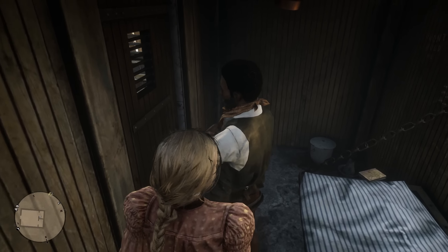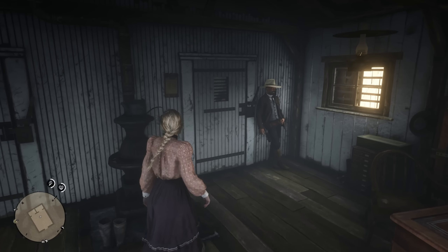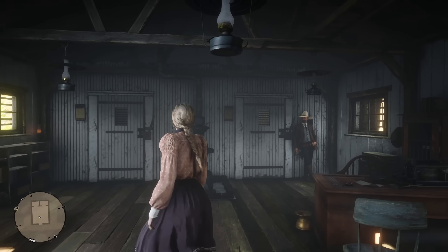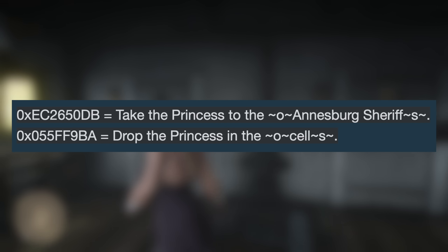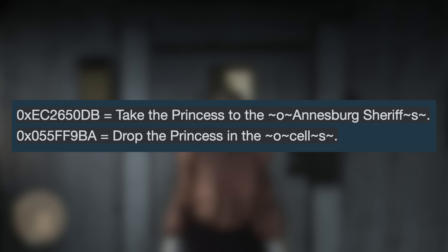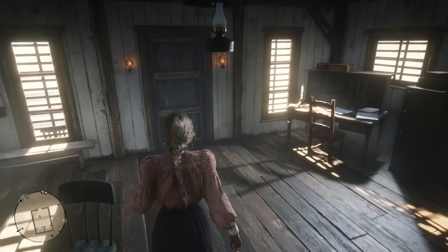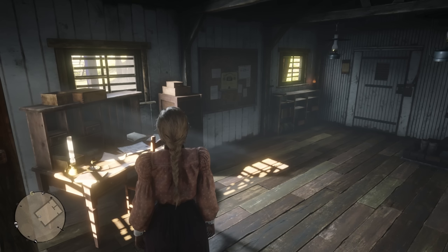This was actually first discovered, at least to my knowledge, by a user Pariah87 on the GTA forum site. He found two lines of code in the Red Dead Redemption 2 files that directly relate to the missing Princess. The first one, as you can see here, is 'take the Princess to the Annesburg Sheriff.' And then the second line of code is 'drop the Princess in the cell.' It looks like there was a specific mission that had us taking the Princess to the Annesburg Sheriff and then dropping her in the cell.